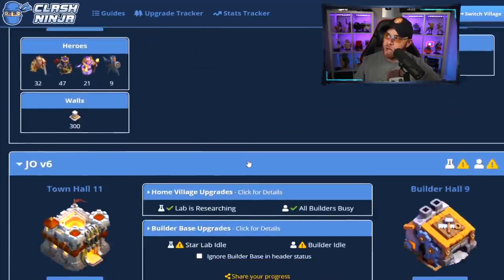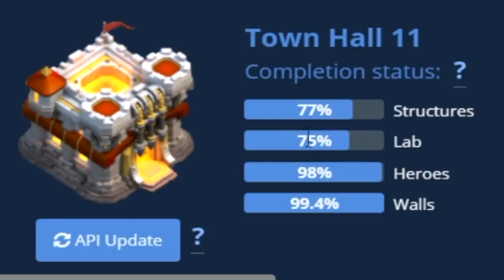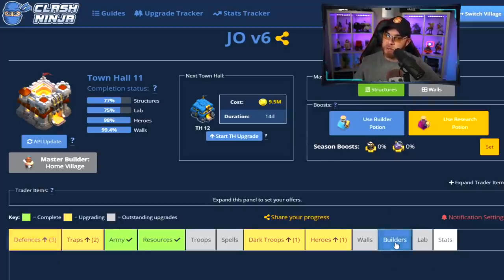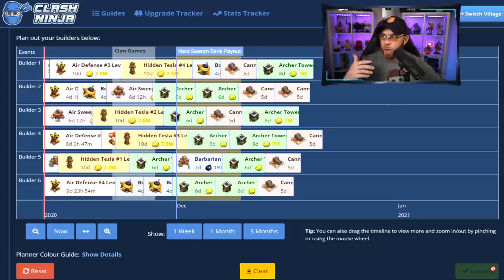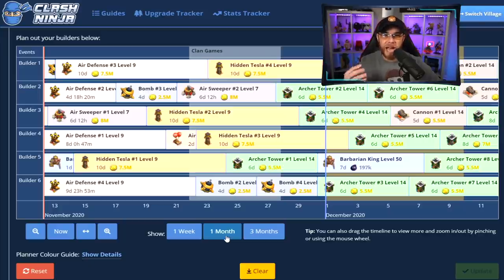We're going to back out and jump over to the Joe version 6 account and take a look at this village. Working out of the Builder's tab, you'll notice we have 77% completed on structures, 75% completed in the laboratory, 98% completed on heroes, and 99.4% completed on walls. We're almost finished with walls — almost out of places to dump our resources. The fastest way to play free to play, minus collecting magic items from clan games or special events, is to make sure that you keep your Builders down for upgrade at all times.